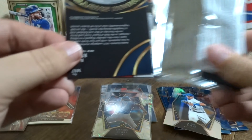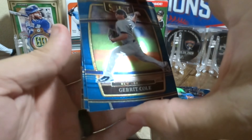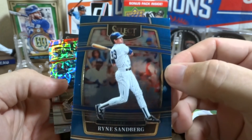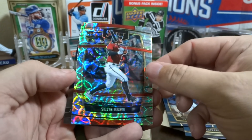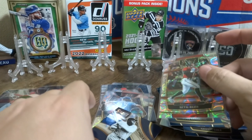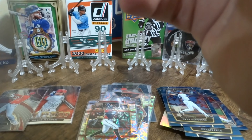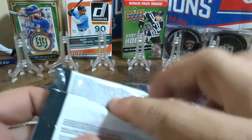Oh, we got a Babe Ruth Moonshots on the back — that's hitting! Garrett Cole. Oh, here we go — we got a Ryne Sandberg, nice, I'll add that to the collection. Seth Beer, and then again a Babe Ruth Moonshot. Okay, none of those look like autographs. I'm getting a little angry — yeah, a lot of disappointments, no autographs. It's been a whole day since I've gone without an autograph.